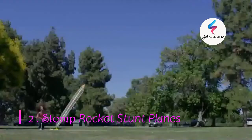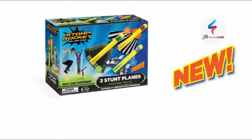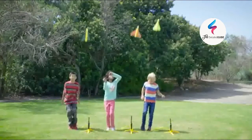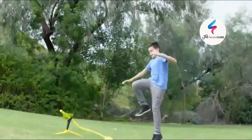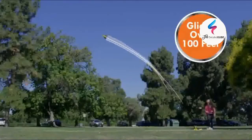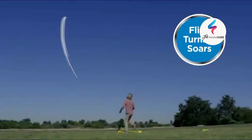Looper, Glider, Wildcat — Stomp Planes, new from Stomp Rockets. Run, jump, stomp — 100% kid power. Three different planes designed by aeronautical engineers. Looper does giant loops. Glider flies over 100 feet and does tricks. Wildcat flips, turns, and soars.